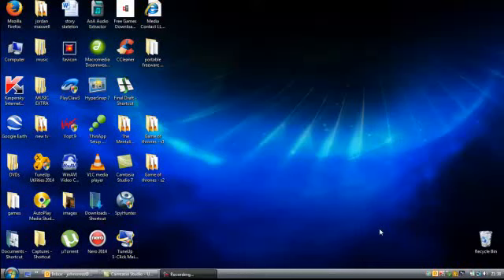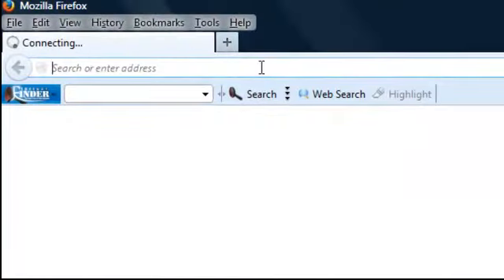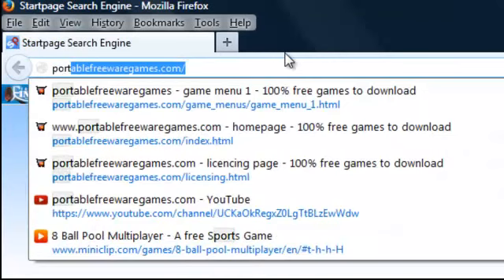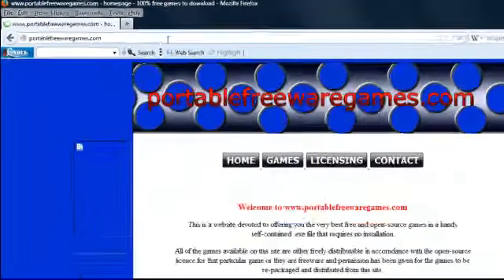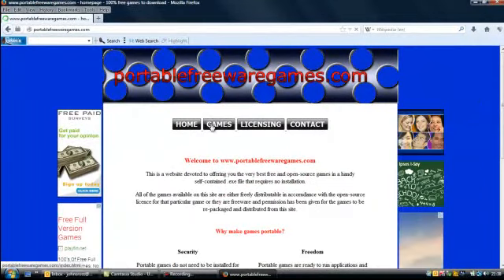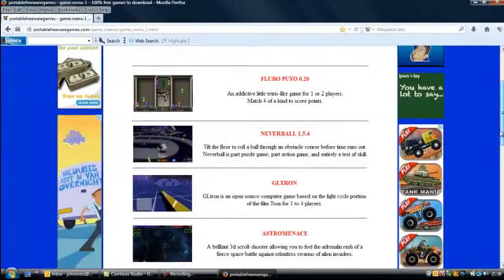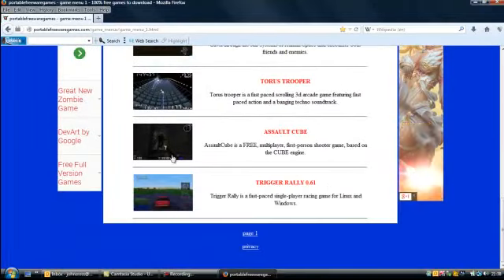Hi, this is John from PortableFreewareGames.com and I'm here to introduce one of the games on the website. If you go to your browser and type in PortableFreewareGames.com, choose the games option, we're looking for the ninth game on this list, or second from the bottom — this one here, AssaultCube.